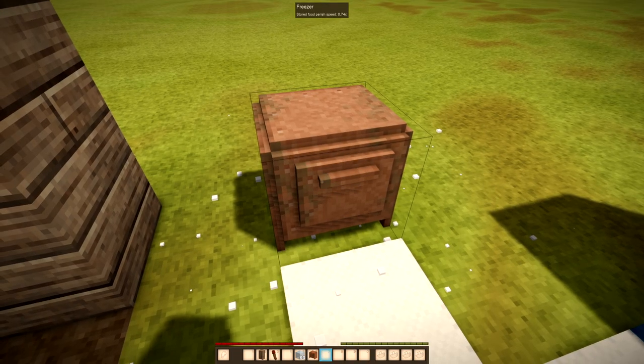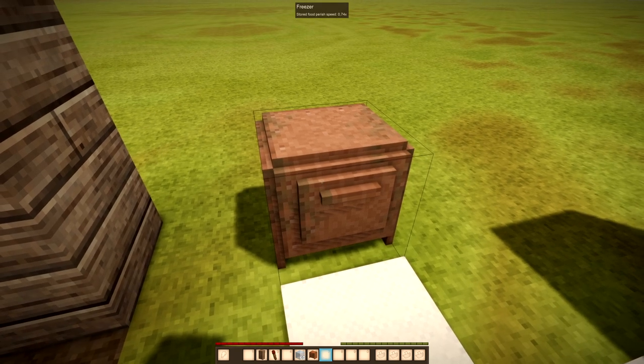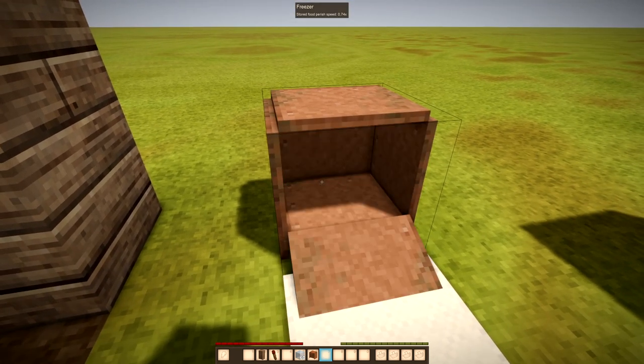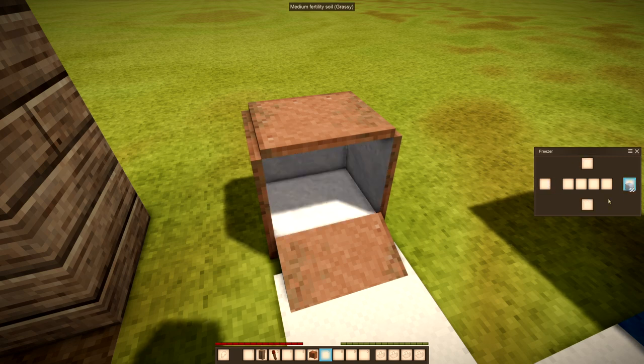A new cool block is the fridge. It can be opened with the shift key and right mouse button. You can put ice blocks in there and get a durability bonus for your food.